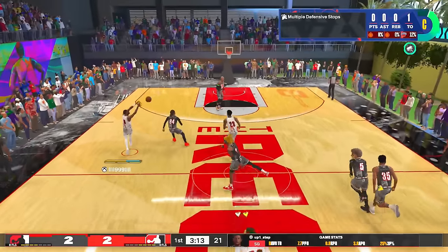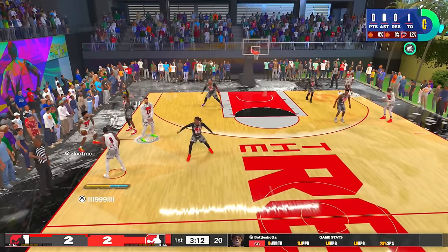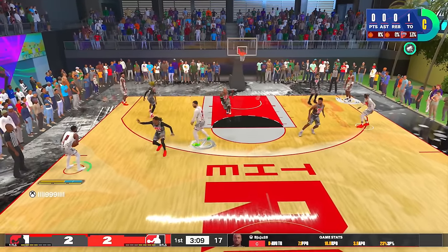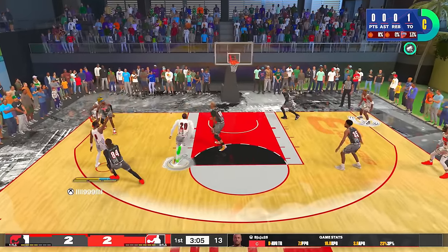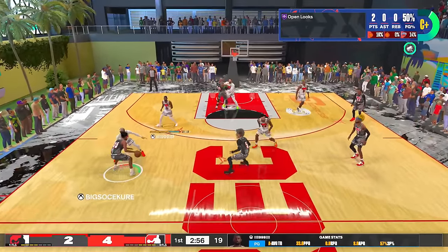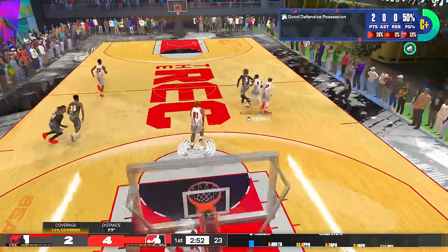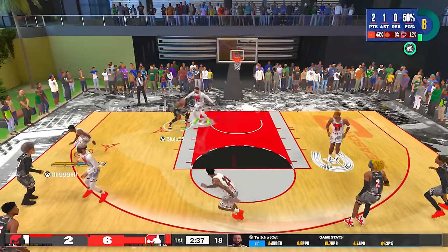I thought I had an open shot but didn't — we get a steal, get fouled on the fast break, and here we go. He's gonna throw it over to the dunk because he thought he was RBA-ing to the point guard but I'm RBB. It's okay though because Kyrie plays shooting guard in real life. I find my pocket and our first wide open shot is gonna go in.